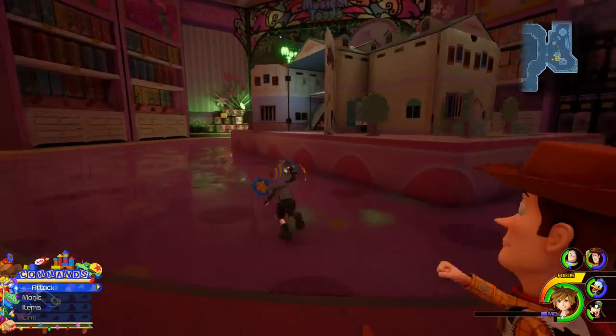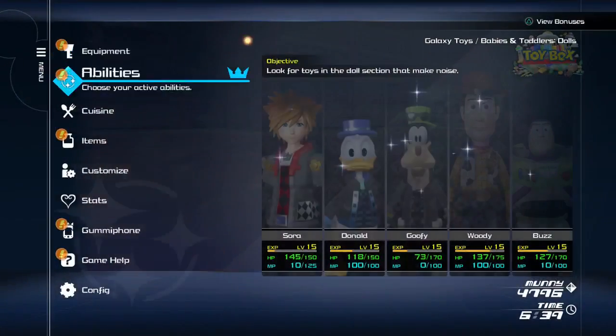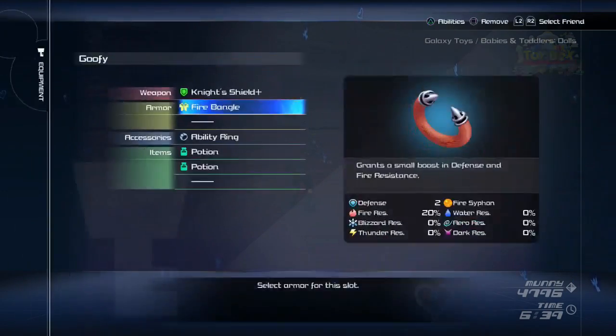Alright, there's a chest in here. A fire bangle — I got it. Goofy needs some armor, you can have that.